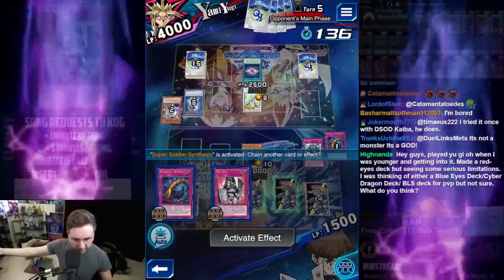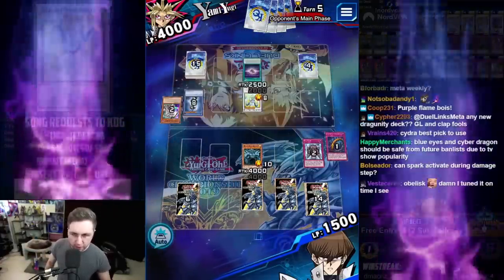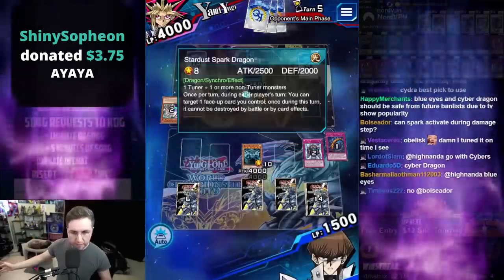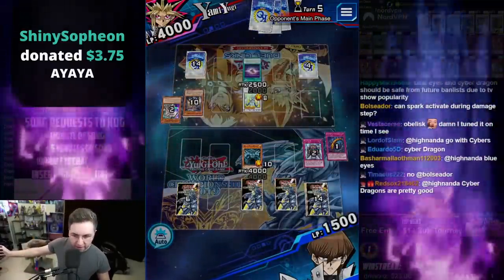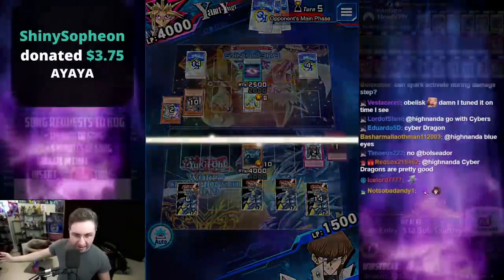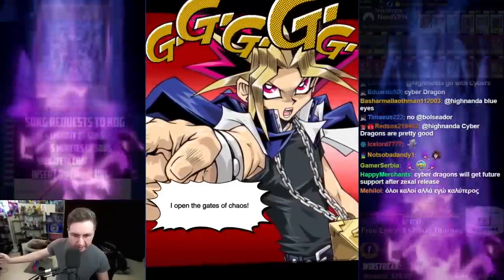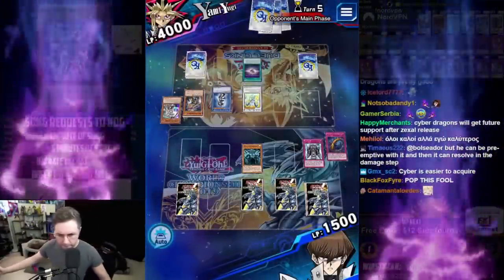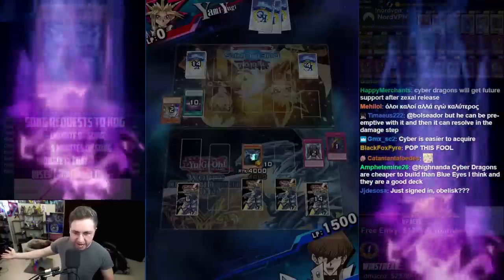Super Soldier Synthesis — we'll Canadia the Black Luster Soldier if needed, which means we need to follow up on the Spark Dragon, possibly drawing into an Angus Pattern to pop it. By sending Envoy of Chaos to the graveyard, his Black Luster Soldier has absolutely no card effects — it's a vanilla 3,000 attack. We'll save our Canadia for the Spark Dragon itself. Just like that, Yami Yugi surrenders to the god.